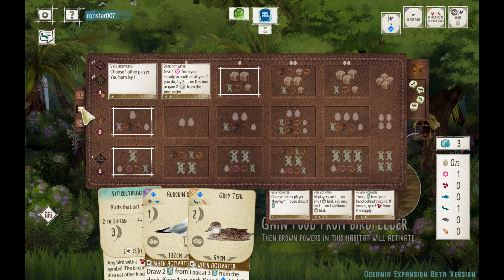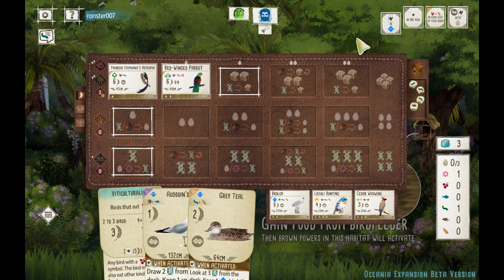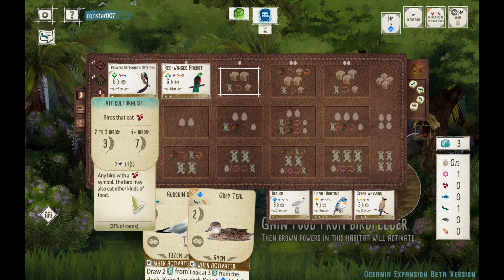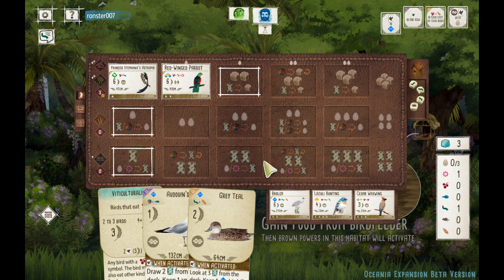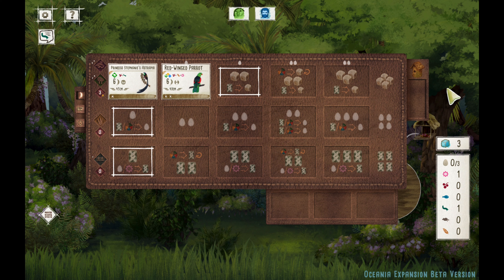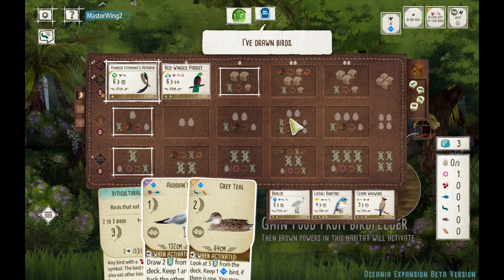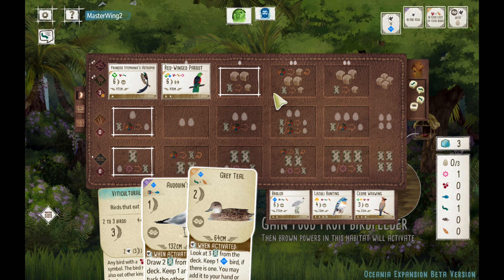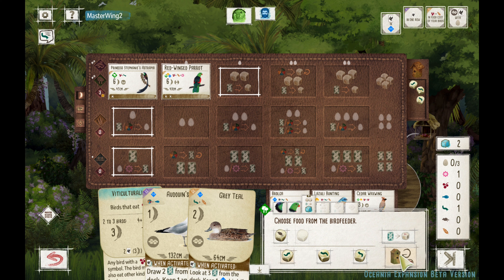I like the Brolga as well — you give another player an egg, we could be really generous there. But I've played the Brolga recently, so we're just trying out different stuff. The Red Winged Parrot — you give one Nectar away to a player, and then I can either choose to lay two eggs after that or gain two more food. So it's a sharing six-point bird, but if we need those eggs it may come in handy.